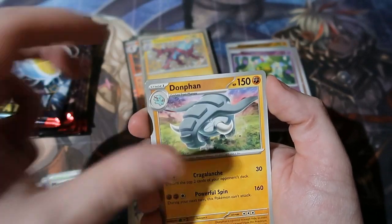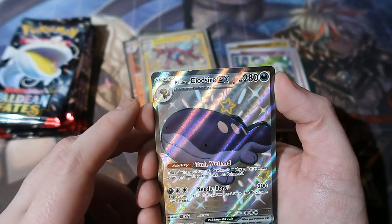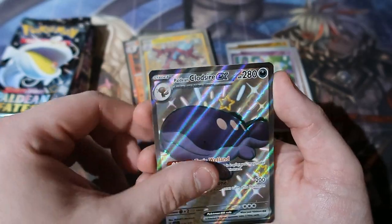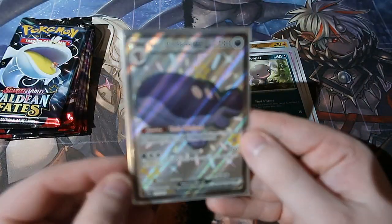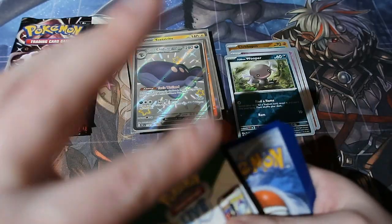Holy crap, we get ourselves a Paladin — shiny Quagsire, the fatter version of Quagsire! That's cool and it's shiny too, which is awesome. We got another hit! Back to back — that is really good. It's a lovely card but it looks like a Ditto with those eyes. We got two hits!